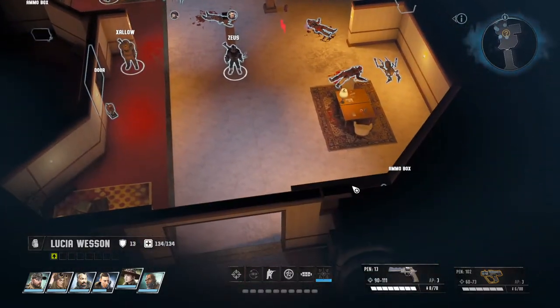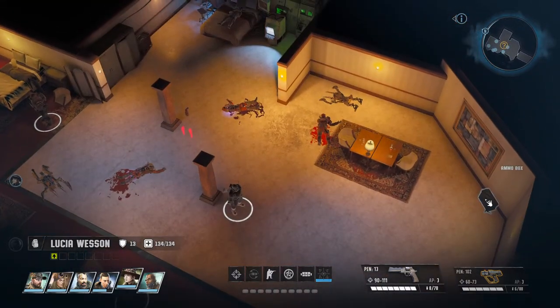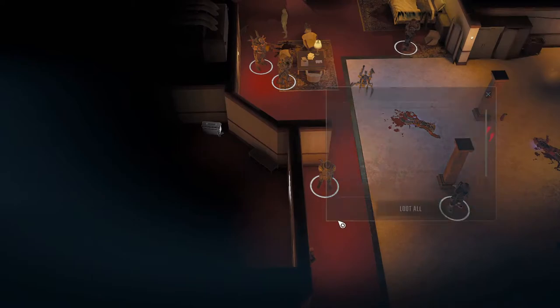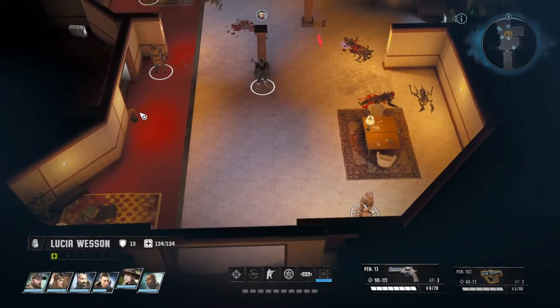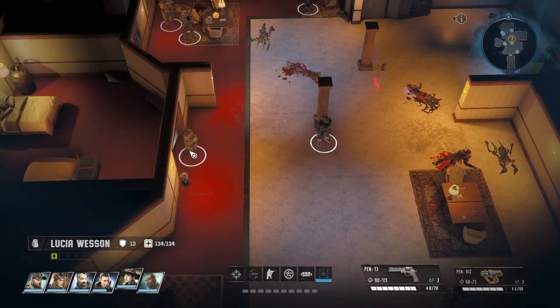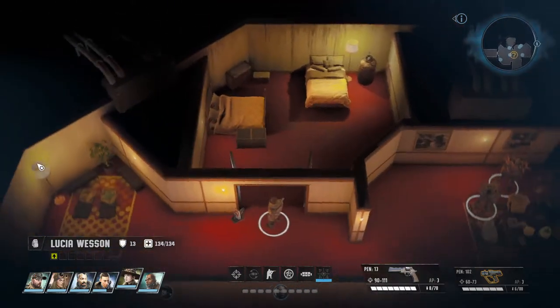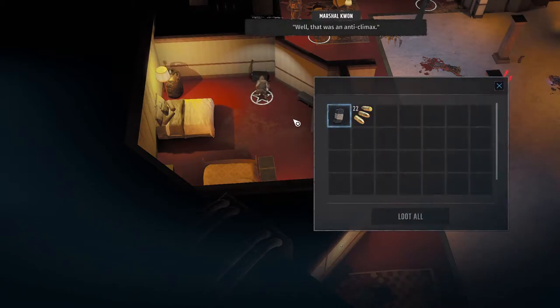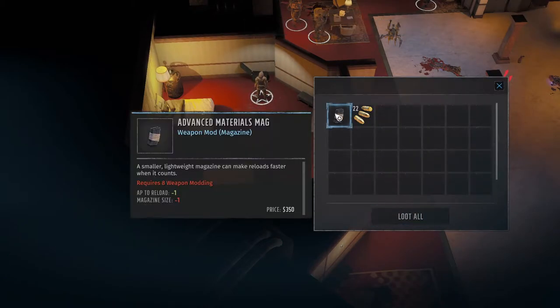Anything else in here? Yeah, there's an ammo box. And you of course need to get into this room, which we can. Here we have a medical crate and an ammo box. Advanced materials mag - weapon mod magazine requires weapon modding eight. Minus one AP to load, but magazine size minus one.